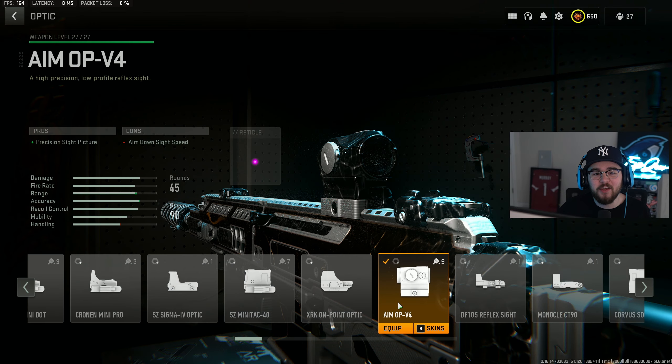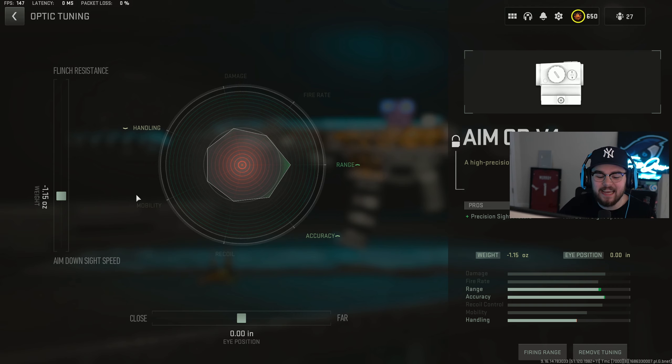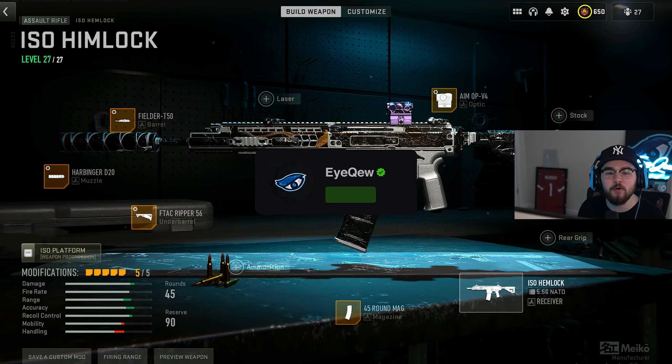Optics are 100% personal preference — run whatever you feel most comfortable with — but I absolutely love running the Aim OP V4. For the tuning on the optic I did negative 1.15 for ADS speed, and the bottom bar I left completely even at zero. For the last attachment, you have the 45 round mag to increase that mag capacity, so you don't have to reload after every single kill.